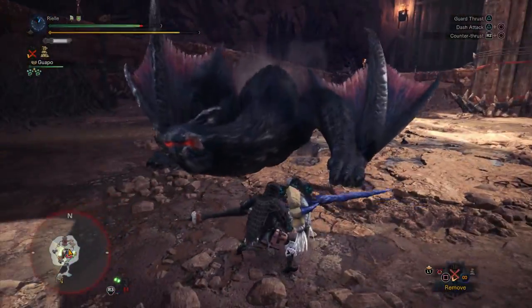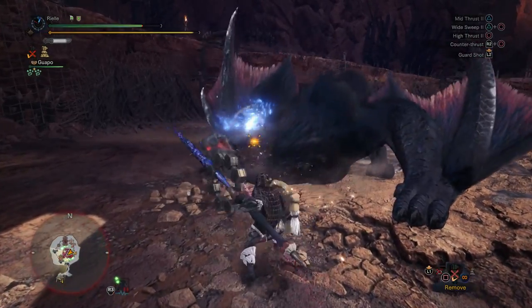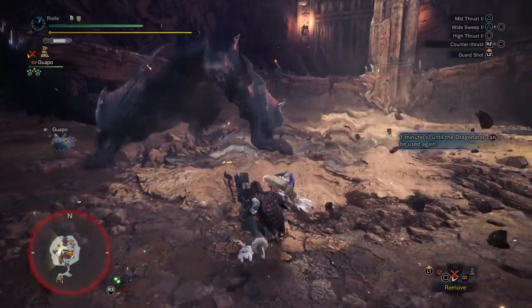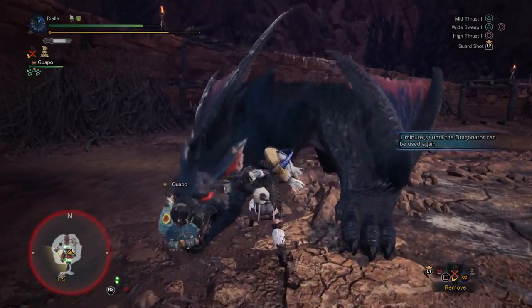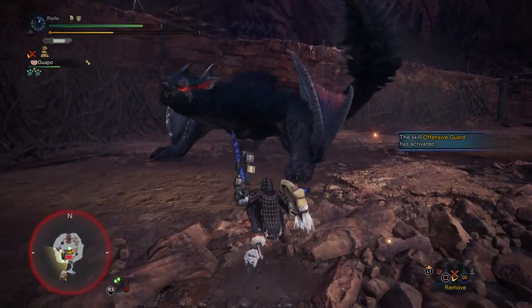Good flinch — that's Narga's counter. I've actually never been hit by that counter; I don't think it's even really designed to hit the Hunter. Double Tailspin — you're not going to get Offensive Guard off if he misses you.